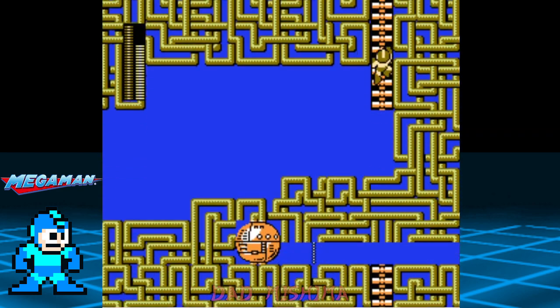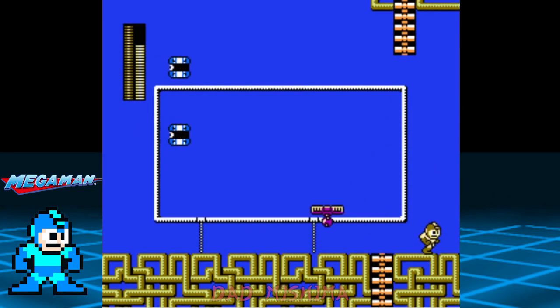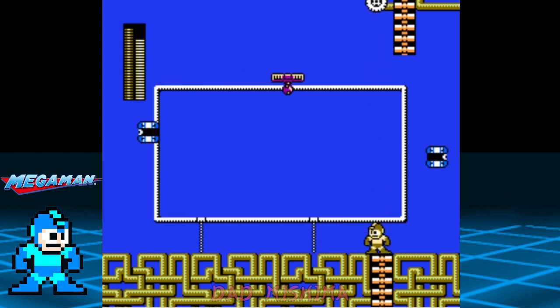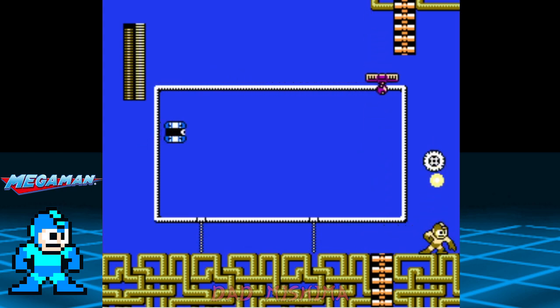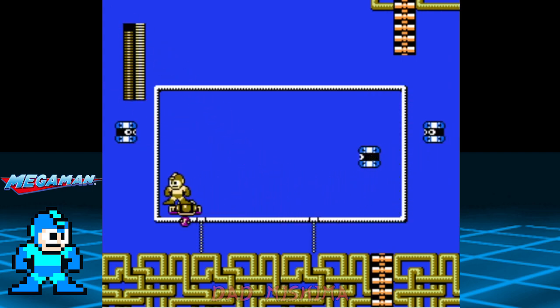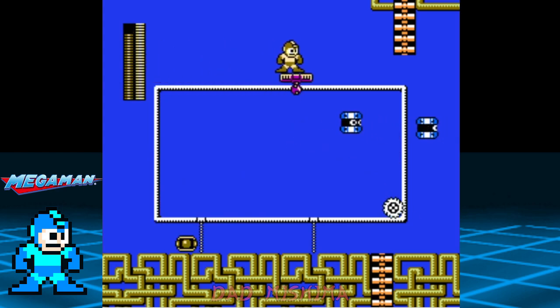This is the first lift area. The purpose here is to ride the lift in order to reach the ladder at the top. As you can see, the path is very basic and rectangular. Take out the telly who will try to knock Mega Man off the lift — the metal blades are the best weapon for this job.